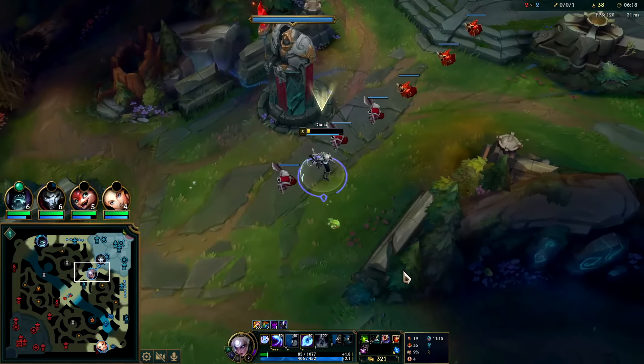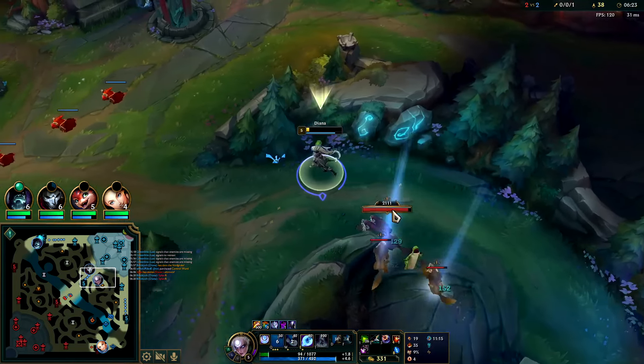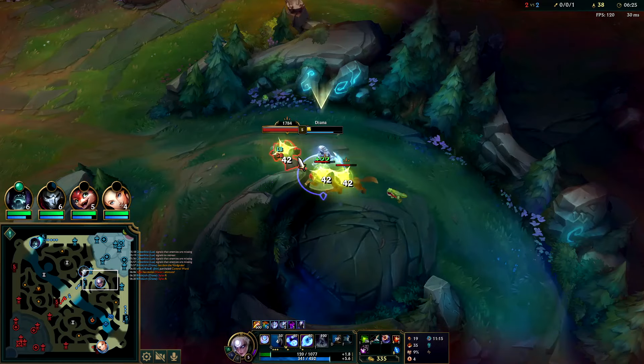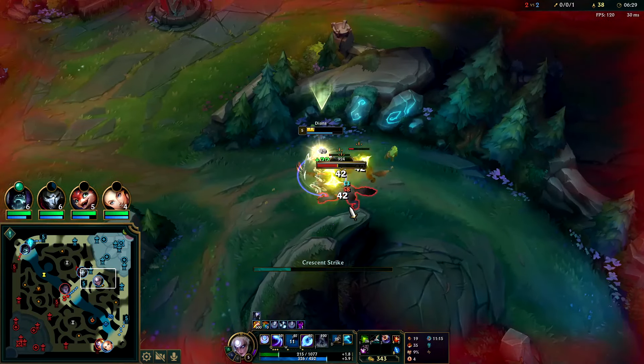Probably just going to walk me down here — I need my W. Oh wow, I'll take it — that was wild, we actually lived there! He doesn't have any ability haste yet; I guess that's a big part of why we survived.